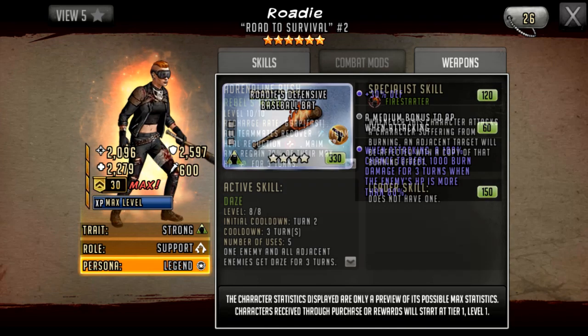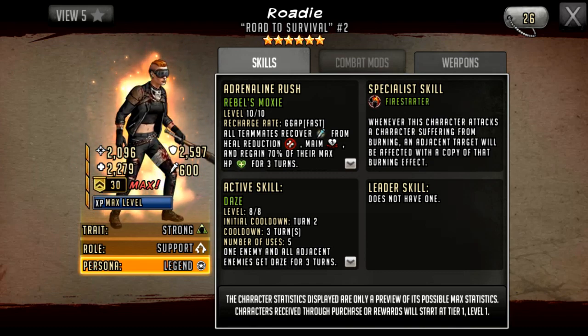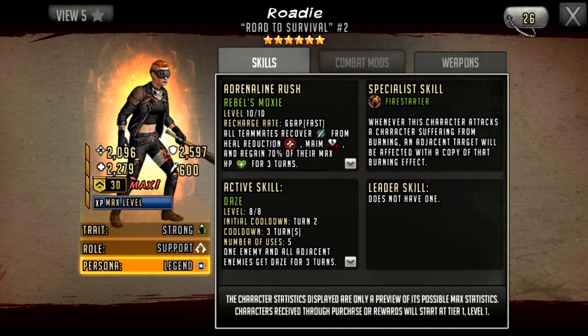Her Fire Starter specialist skill is useless here because you're not going to fire-start something you've already started when you can just start another one on another character. It makes no sense — it lasts three turns off the weapon and two turns when you spread it with Fire Starter. It would be better to have a secondary character with Fire Starter that had synergy with Rhodey, so Rhodey does the weapon attack and then the second character follows up. Even a terrible specialist skill like Tenacity would have been more useful than Fire Starter on this character.